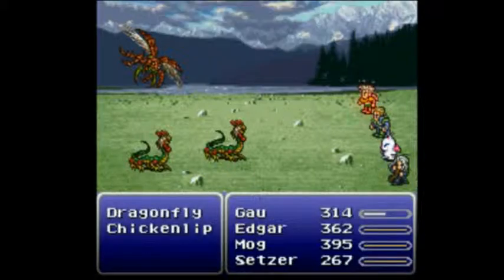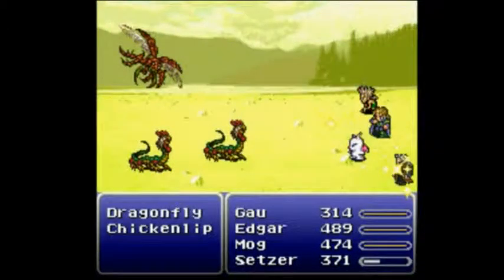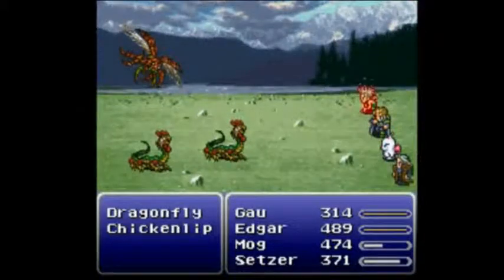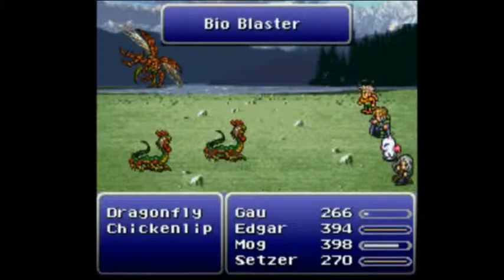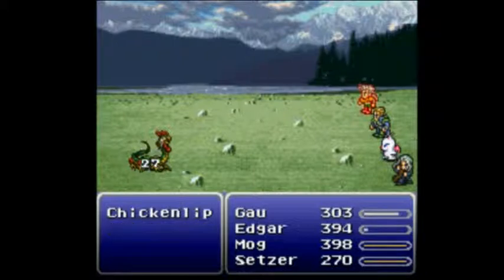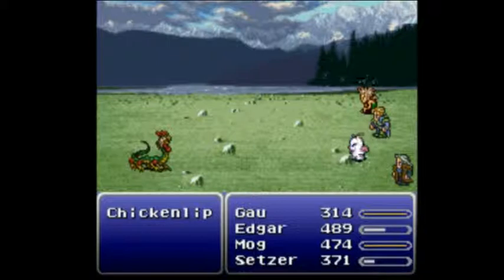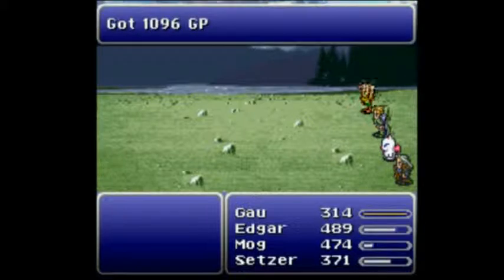I suppose the worst thing that could happen here is that Chicken Lips Quake me, but all my attacks except Gow are multi-target essentially — and Cockatrice, I guess. It's not like a Quake will do me in or anything; everyone will live it. Surprised they still haven't seen an H-Bomb, but — well, there goes a couple things. Still not over apparently. That probably undid whatever damage I took this fight so far. There's my Cockatrice going off.